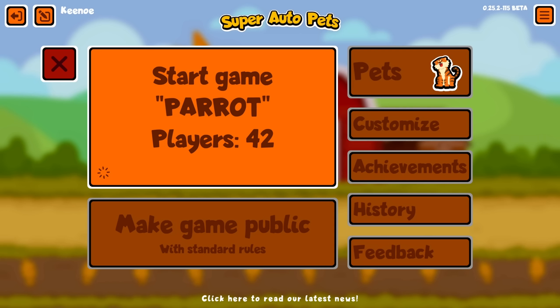So parrot copies abilities from other parrots — yes, it's based on attack order. So if you have your highest parrot copying the ability and then a smaller parrot behind that high attack parrot, then big parrot copies ability, smaller parrot copies ability from bigger parrot. So it does chain that way. And yeah, I'm gonna say like 50 more seconds on this and then we can jump in.